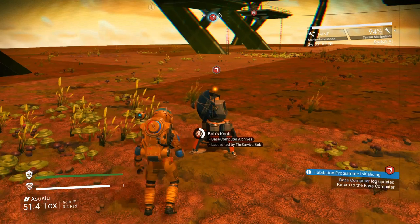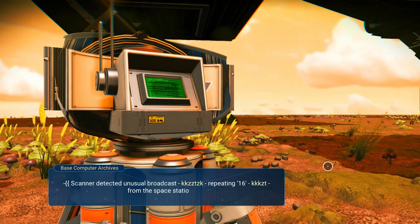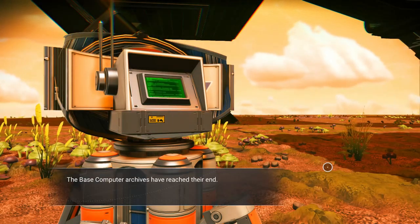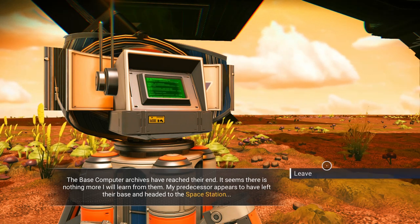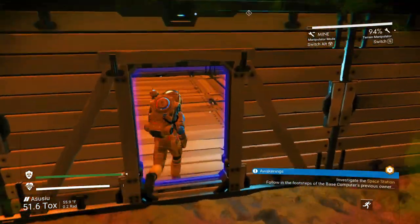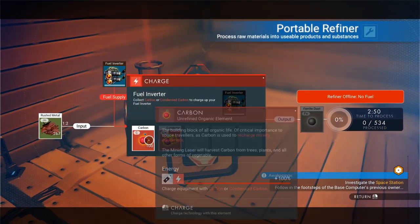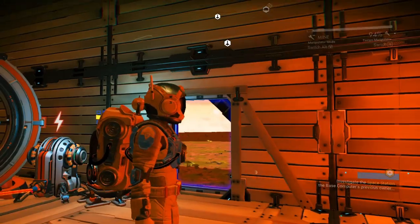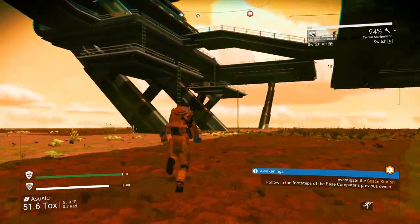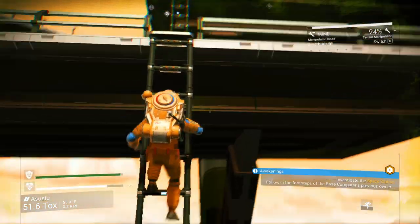Let's check the base computer — Bob's Knob. Accessing a log from the previous user: additional archives recovered, scanner detected unusual broadcast repeating 16 from the space station. The base computer archives have reached their end. My predecessor appears to have left their base and headed to the space station. So we're going to leave and head to the space station. Make sure you grab anything in your refiner before you go — if you leave the planet and leave stuff in there it won't be there when you get back. I'm also going to clear out my inventory a bit by selling some stuff.